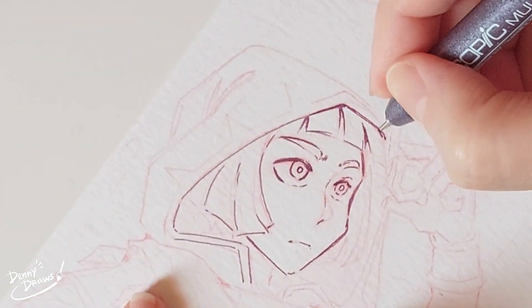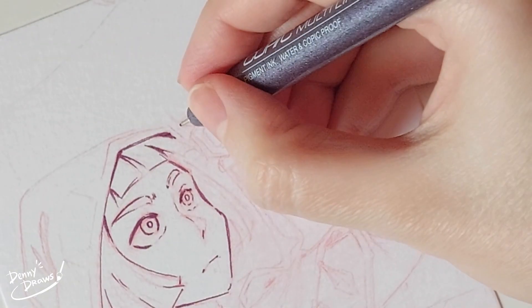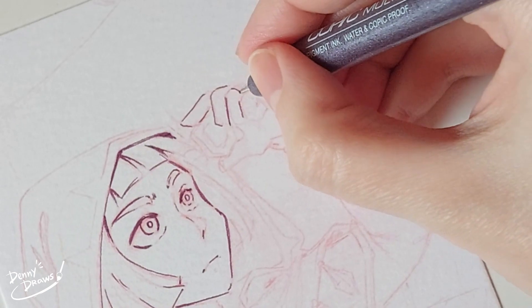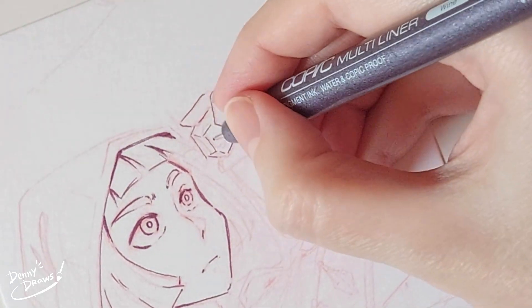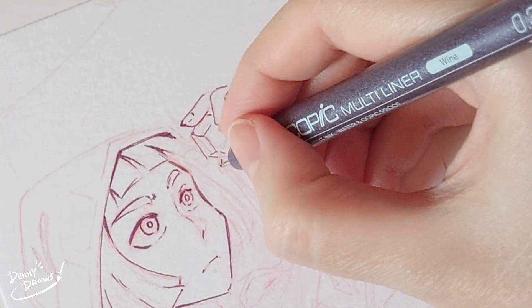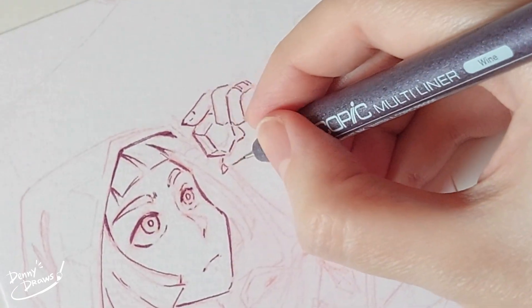Camera woes aside, today I am drawing a relatively new OC. His name is Reciferious, or Recifer, or even shorter Recit. I designed him last year as part of a personal challenge where I tried to design a new character every day for a week.